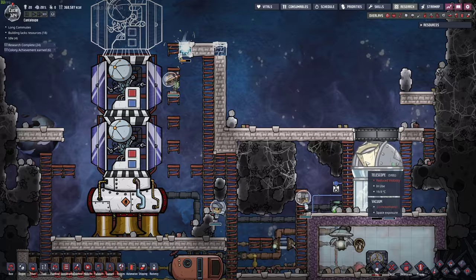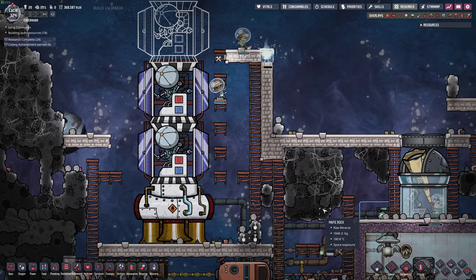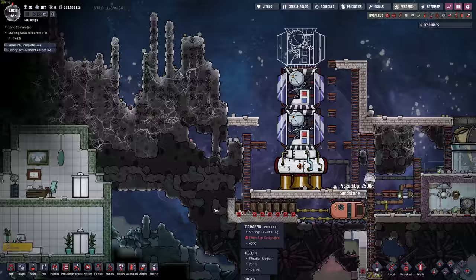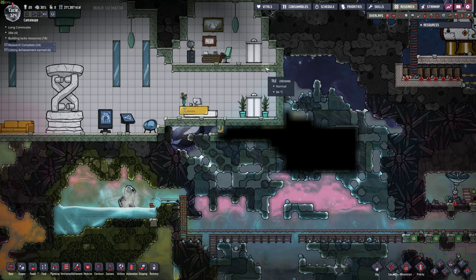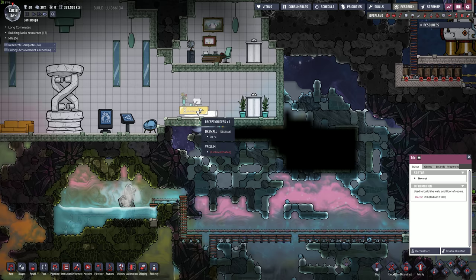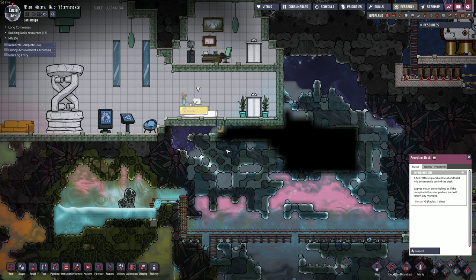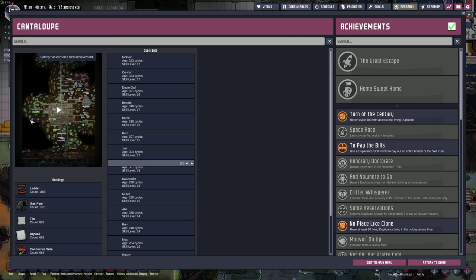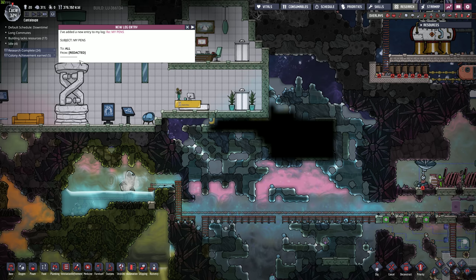It's a little bit slow to build a rocket. I usually only build one but I might build multiple rockets this time through. This is all in the way — this mysterious room that maybe actually has some lore to it. Oh yeah, we can inspect it — oh, a new log entry. I've added a new entry to my log. That's interesting.